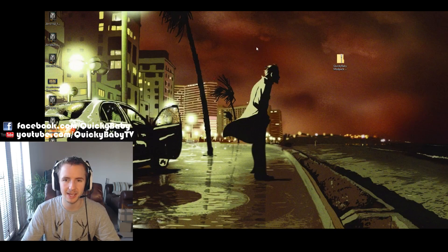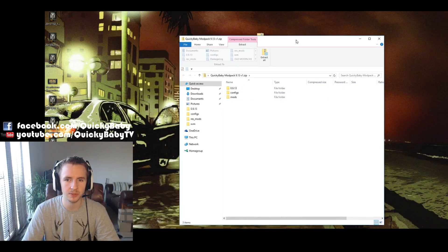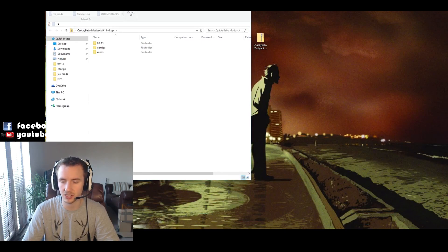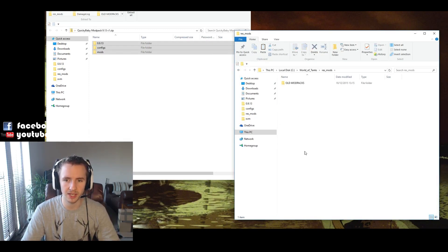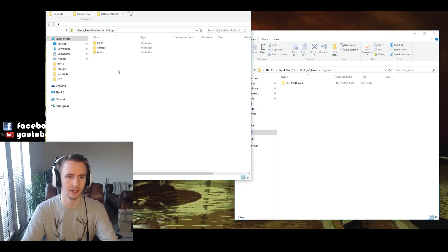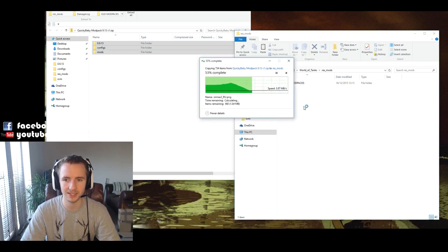Firstly, you want to download this zipped file from the description below. Inside it are three folders: the 0.9.13, the configs, and the mods folder. Next, navigate to your World of Tanks installation location — for me that's on my C drive — then go inside your res_mods folder. If you want to do a clean install, I suggest you delete everything inside here and simply copy-paste those three folders from the zip file into your res_mods folder.